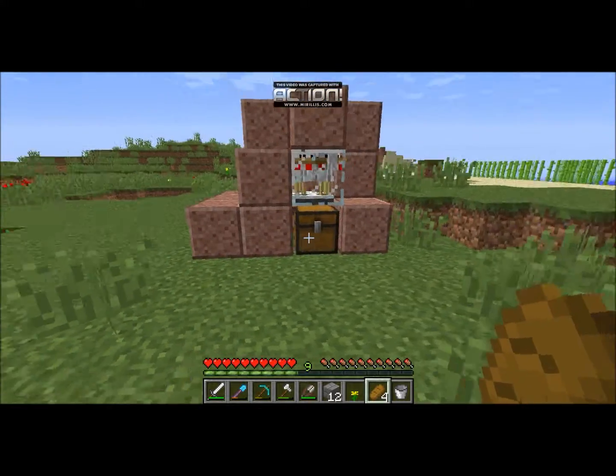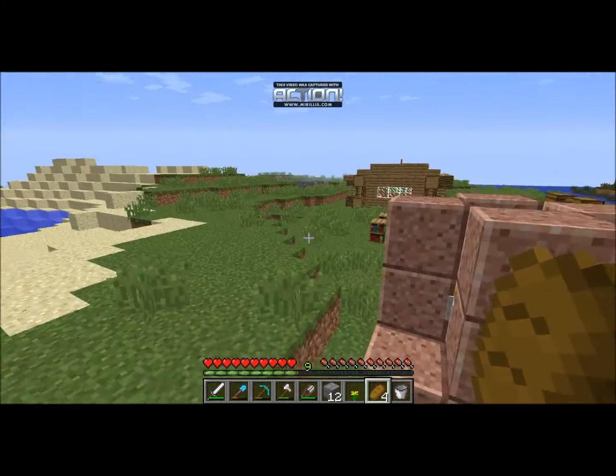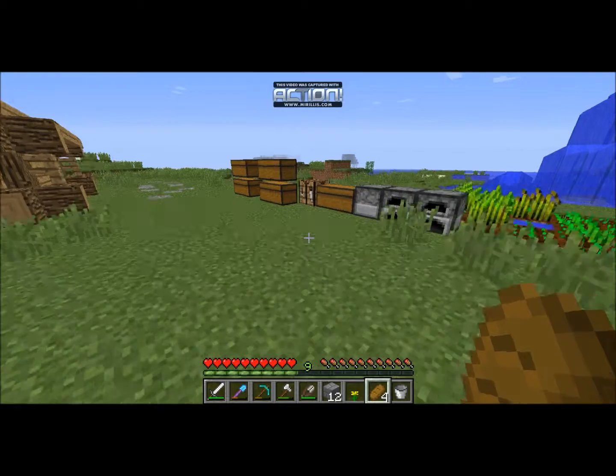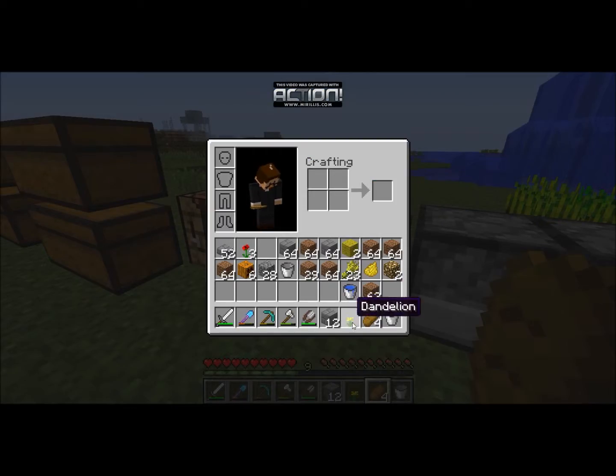Today, what we're going to do is we're going to build an automatic chicken smelter, and we're going to use the eggs from this because we need eggs for it. We're going to build that today, and I'm going to build out of stone brick, because that's what I have a lot of at this point.